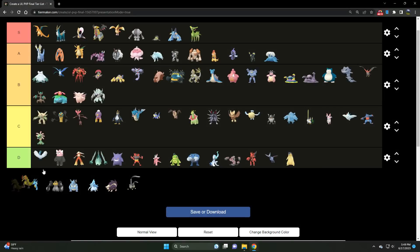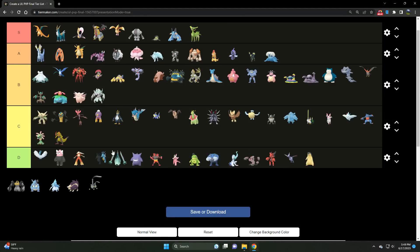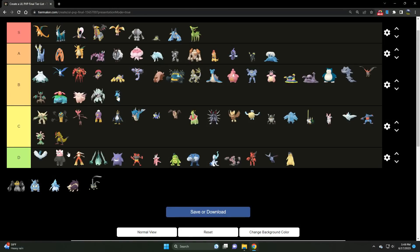We've got Haxorus — floats between B and C tier, I'll say C tier. It's far too frail. It really belongs in Master Premier where I believe it will rule the roost 100% — that's where it belongs. And then we've got Kingdra — sort of a B tier. Kingdra struggles and really needs something like Breaking Swipe, much like Haxorus got. Give Kingdra Breaking Swipe — I think that's what's best suited for it.